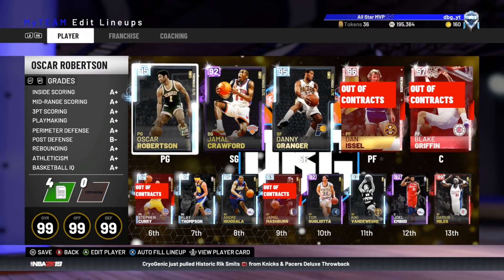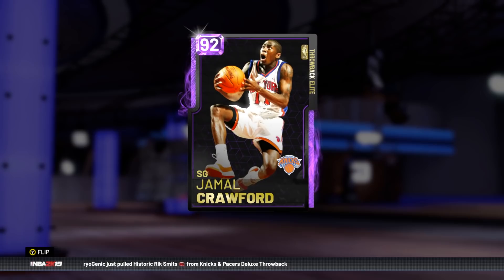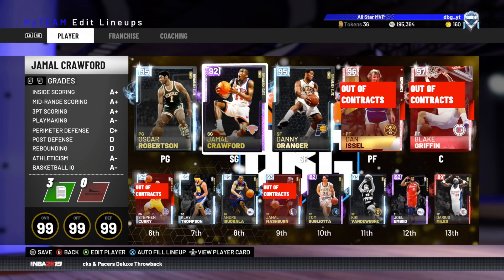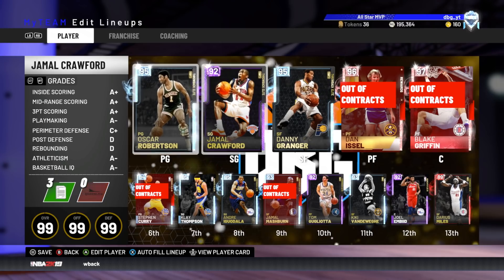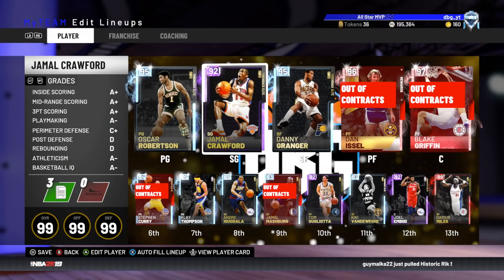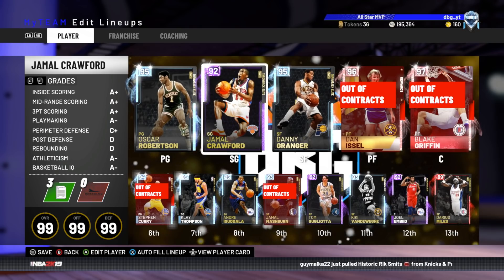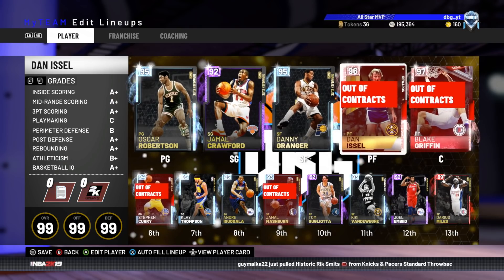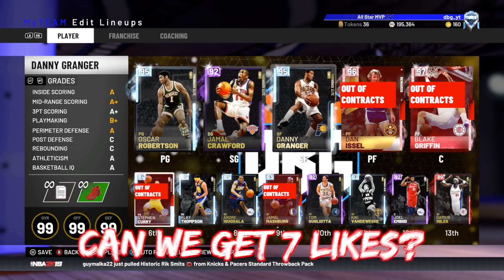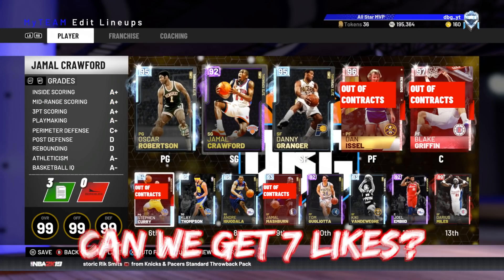What is going on guys, DBG here. In this video we have got a gameplay with the Amethyst Jamal Crawford card. This card should be really nice because every year I love Jamal Crawford in 2K. In 2K18 I can't even remember if I really used him — I only used his ruby to death in 2K17, that was such a nice card. In 2K18 he had a ruby card but that was in a really early set.